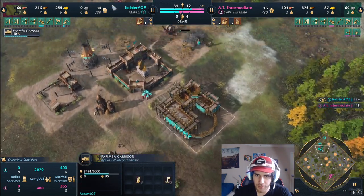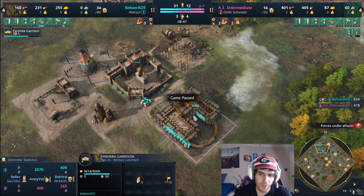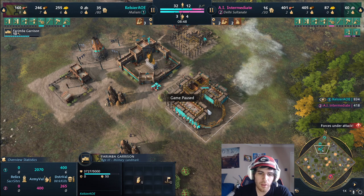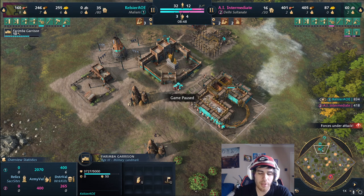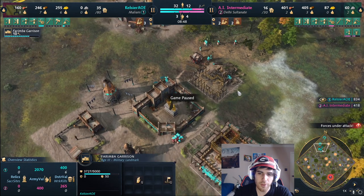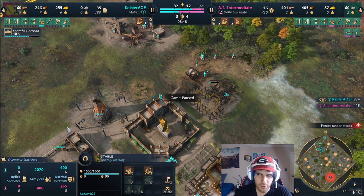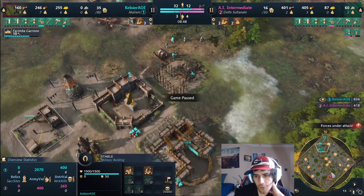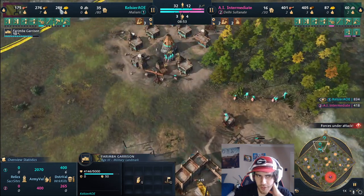Moving everything to gold so we can pump units. The first building I'm going to build with my wood is an archery range as I hit castle, so I can get the archer upgrade without wasting time in my Farimba that could be used making units. The composition I suggest most of the time is mass archers with some Sofa mixed in, or Donzos if your opponent is going for horsemen. The meta right now is generally mass archers with Poison Arrows, then add in Sofa behind it.